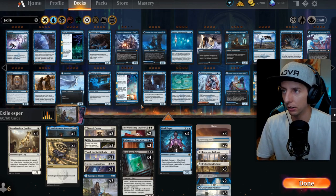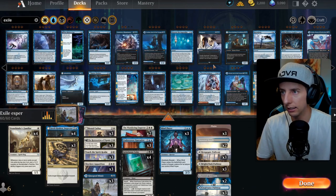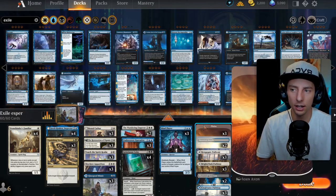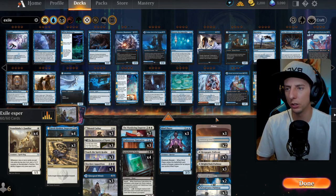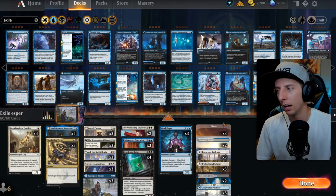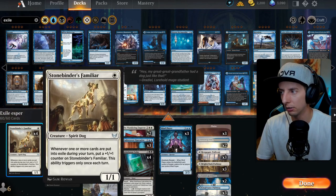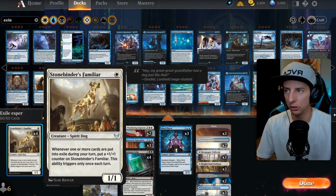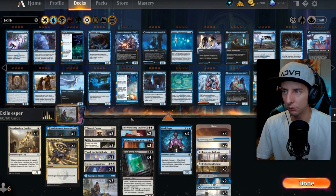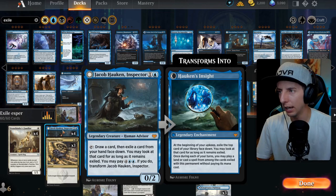If you type 'exile' in your filter it gives you all the exiling card options. There are plenty of directions to take this deck. A couple of things I tried that didn't make the cut: in blue there are counter-spells like Reject, Dissipate, and Syncopate where countered spells go to exile. I thought that would be really cool, but I re-read the Familiar — it only triggers when you exile things on your own turn, so counter magic didn't work.